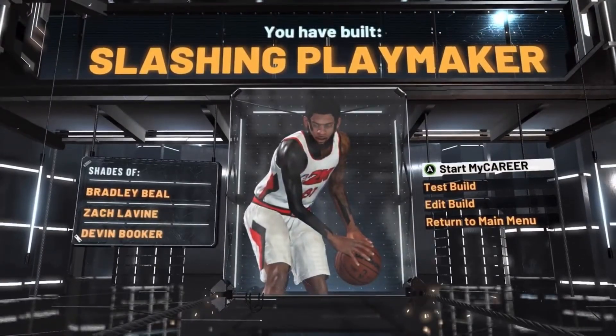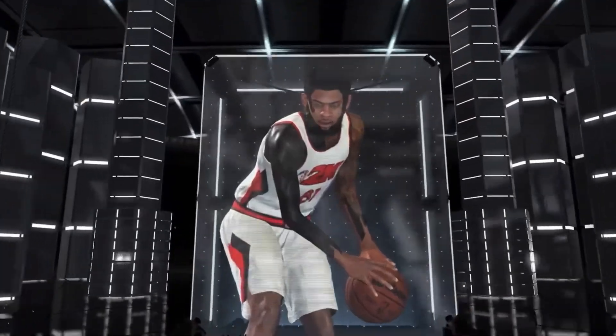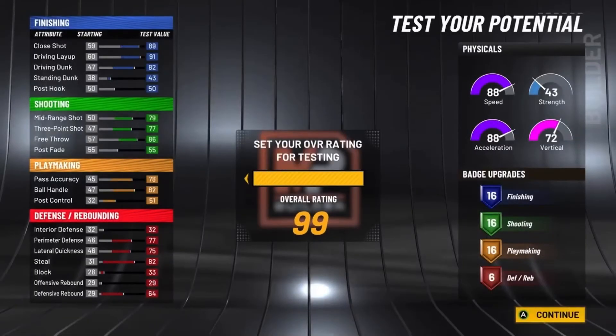This is the slashing playmaker archetype — like Bradley Beal, Zach LaVine, Devin Booker. Now I'm going to go ahead and test the build out and show you the badges too. We're going to get this to 99.